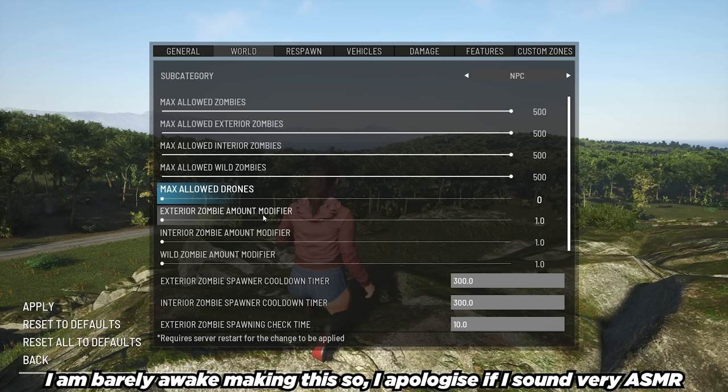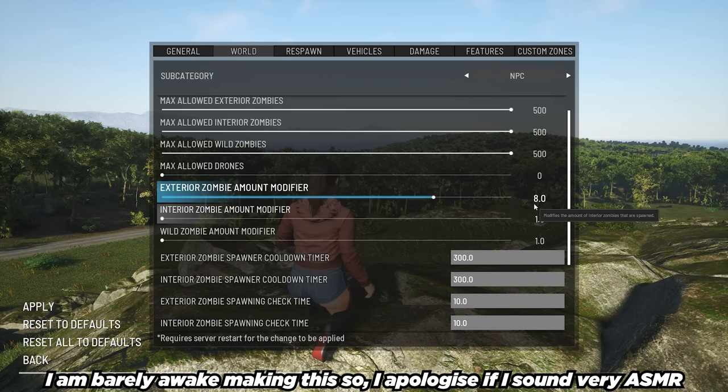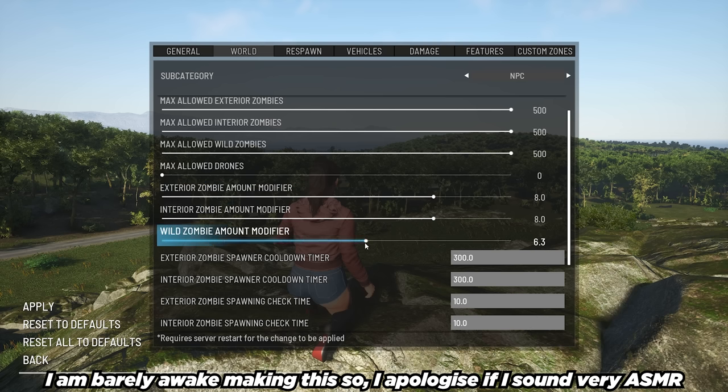Exterior zombie amount modifier — this multiplies the amount of puppets that will be on the exterior of buildings. I'm going to crank that all the way to 8. Bear in mind my old series had a 20x multiplier, but we can only go to a maximum of 10. Interior zombies I'm going to crank to 8 as well. Wild amount I'm going to crank to 6 — the wild spawns are what are essentially going to kill me. So wild zombies are at 6, interior and exterior are both at 8 — that's 8 times the amount allowed in the general area.